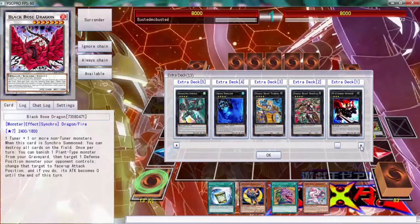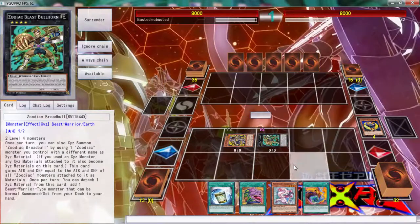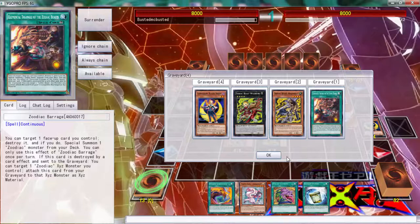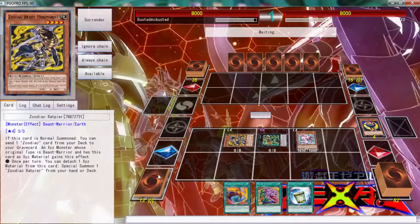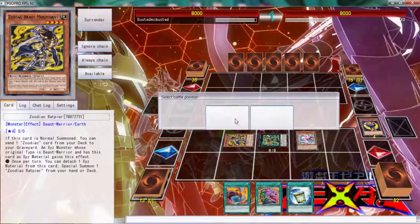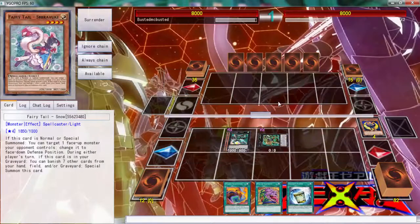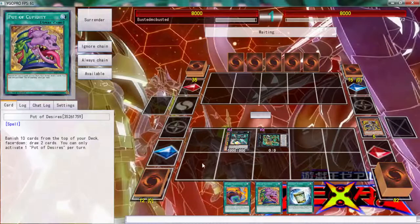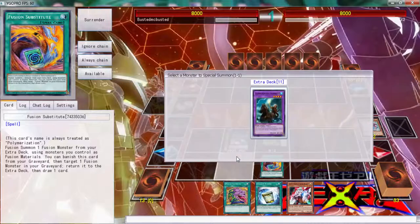He plays double Emerald, alright, so we can do the play here. Let's grab the Fusion Substitute, then we normal summon this and go into Digust Emerald, put those two back. We detach the Fairy Tale, put those cards back, and use that to draw one card — it was a Ghost Ogre, that's really good. We use this Fusion Substitute to grab Norden.